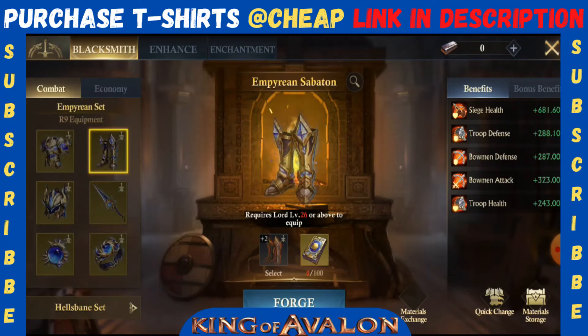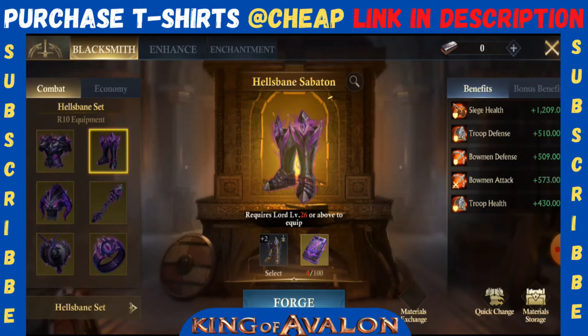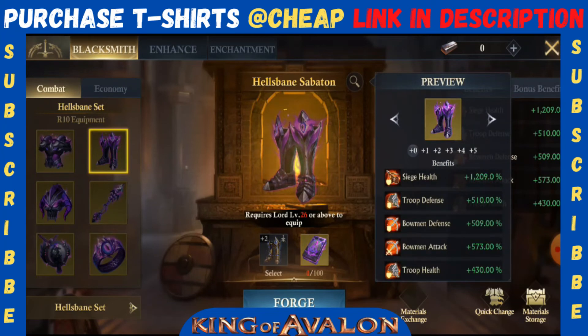If we go to the Empire set and see what it is giving — these stats are very low compared to the new one. There is a big difference: even level zero of the new equipment gives you double the stat of the Empire set. If we check the stats for level one, two, three, four, five, and level six — the max level of these Healthspin equipment — you will be getting 2k health for siege and troop defense around 900 percent.